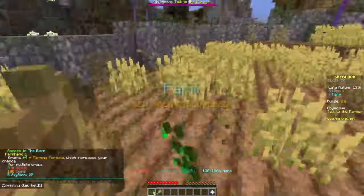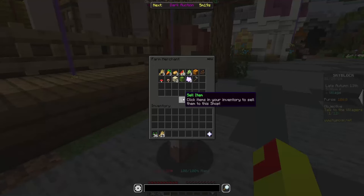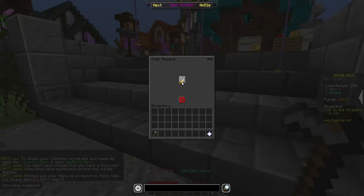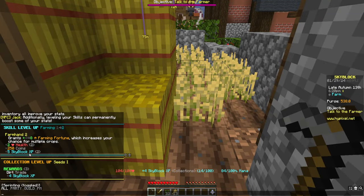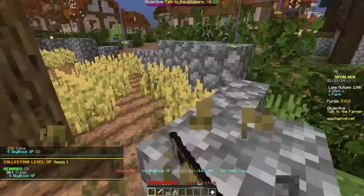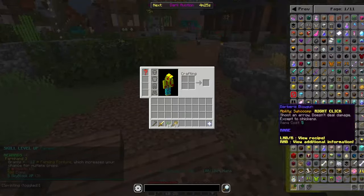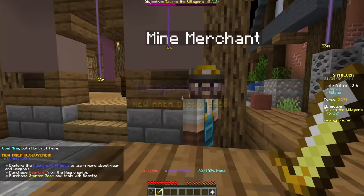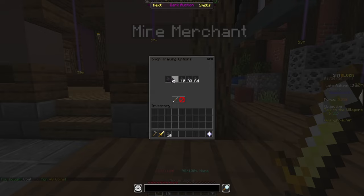First we're going to very quickly grab farming level one, then use the coins from leveling up to buy a rookie hoe. Let's quickly grab the rogue sword as well. You get five XP every time you level up and four XP every time you unlock a new collection. We're going to do this until we have a total of 5,200 coins, then head over to the mine merchant.